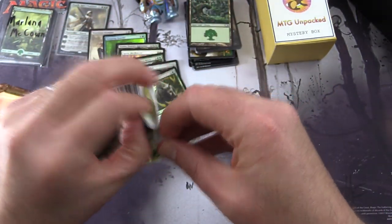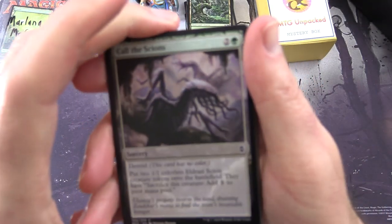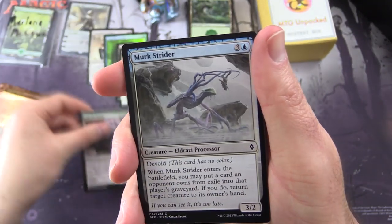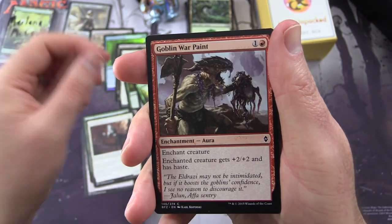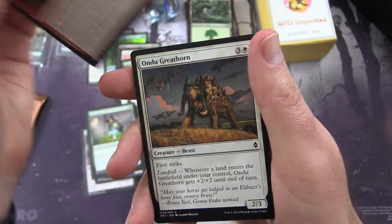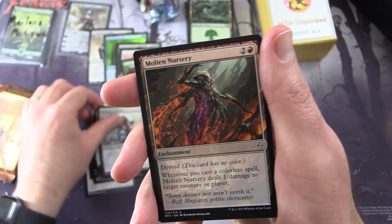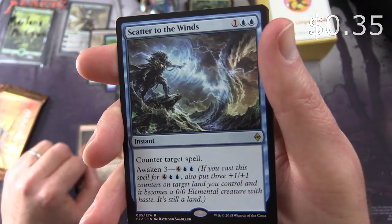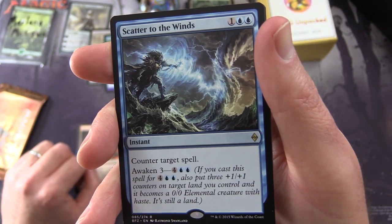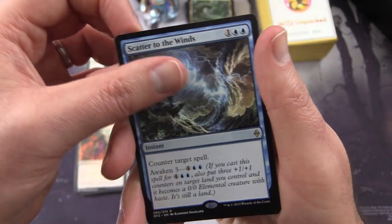Back to BFZ — still hunting for expeditions here. We've found a ton of Eldrazi but no expeditions yet. We have Call the Scions, Murk Strider, Voracious Null, Oran-Rief Invoker, Cliffside Lookout, Goblin War Paint, Lifespring Druid, Valakut Invoker, Undo, Gruesome Slaughter, Dominator Drone. Uncommon's Unified Front, Ulamog's Despoiler, Molten Nursery. And rare is Scatter to the Winds — instant for three, counter target spell. It has Awaken 3, so for four and two blue, also put three plus 1/plus 1 counters on target land you control and it becomes a 0/0 elemental creature with haste — it's still a land. And a full art swamp and an Eldrazi Scion token.